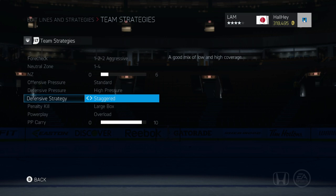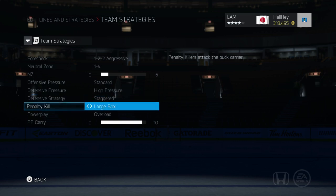For defensive strategy, I like to put it on staggered. There are a couple of other options — I used to use tight point, but scoring from the point isn't as common this year. Last year it was very boosted and shots from the point usually went in, but goalies are now predicting straight-in shots better. I don't like collapsing either because I want my players to be able to block shots and keep pressure on, so staggered mixes it up for me.